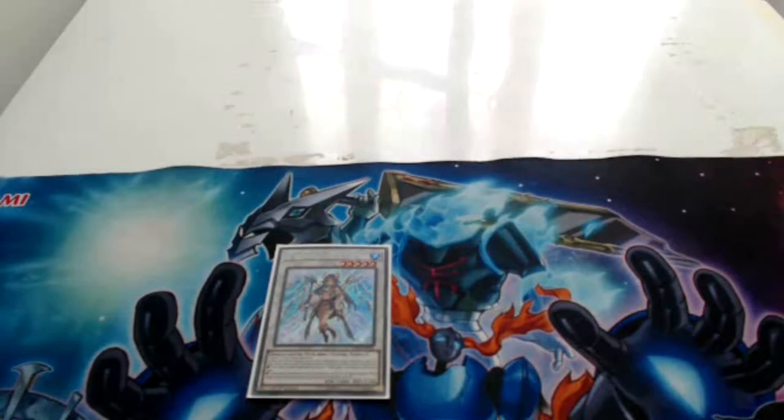Here is a synchro monster with the Extradeck Synchro effect. Ibb the World Chalice Justiciar has the following effect: for this card's synchro summon, you can treat one World Chalice normal monster you control as a tuner. You can only use each of the following effects of Ibb the World Chalice Justiciar once per turn.